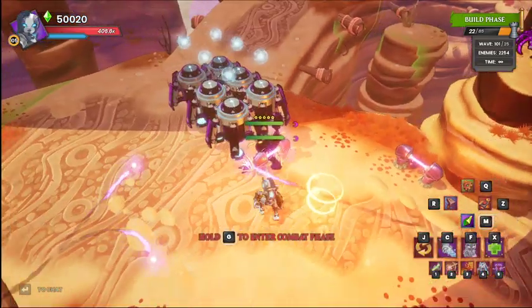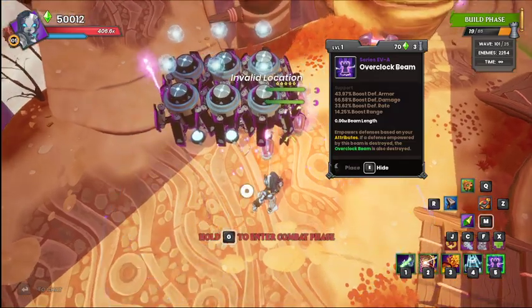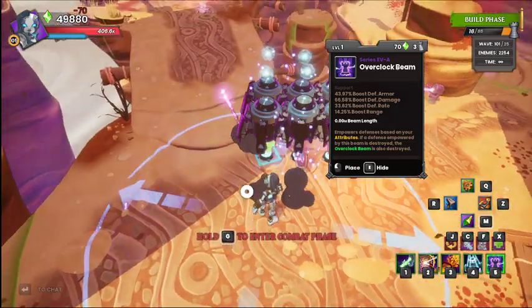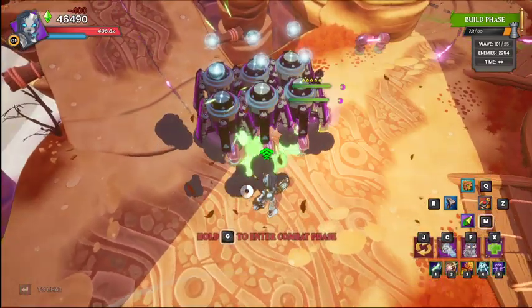Then give each PDS their own Buff Beam. I like placing mine like this — it looks nice and neat, and it's the easiest way I've found to give each of them their own.